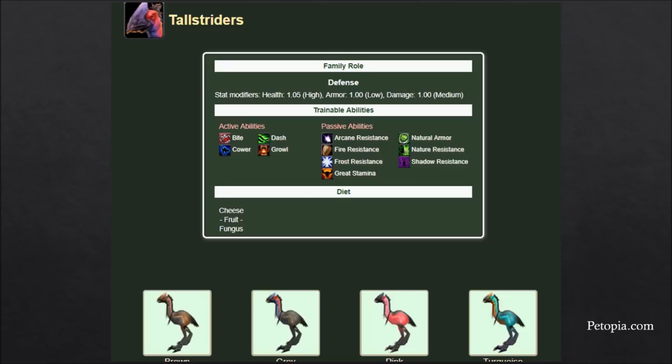Tallstriders — some people think they look goofy, but for me it reminds me of a cassowary, which are actually pretty brutal. They're a little underrated because they have pretty good stat modifiers with high HP. They also learn Dash, giving them a way to stick to a target and get to them quickly. They have a damaging ability and a sprint. Being a 'goofy chicken' that can tear your target apart — especially if you're Beast Mastery — can really mess with people's heads. Keep an eye on tallstriders.